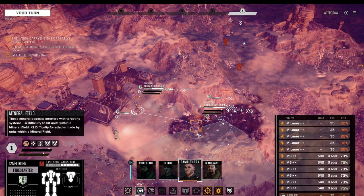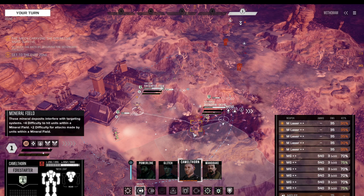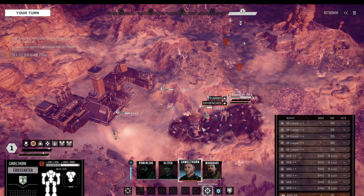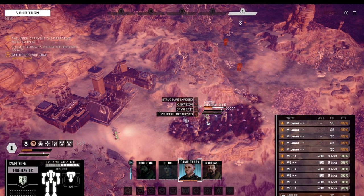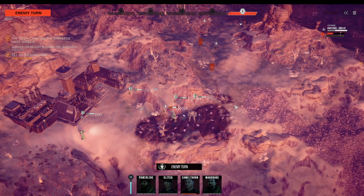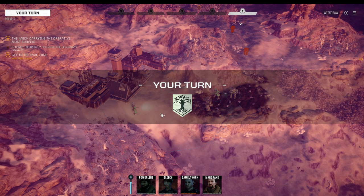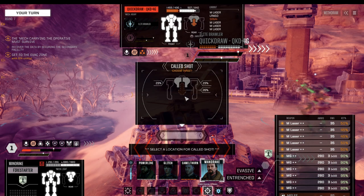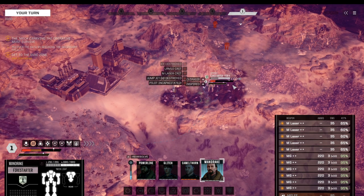In retaliation, we move all the way over here and kill them from behind. Precision Strike onto the Quickdraw — almost got it down. The beauty of this position is we have fast initiative. Another Precision Strike and another full focus — there we go, enemy down.